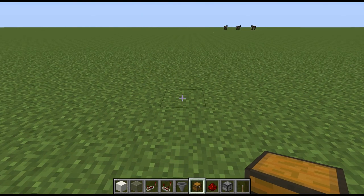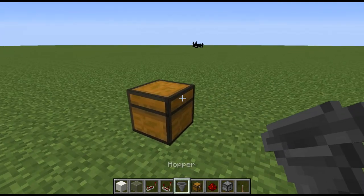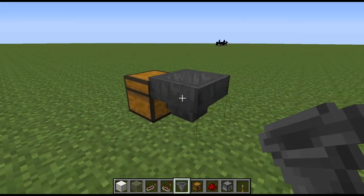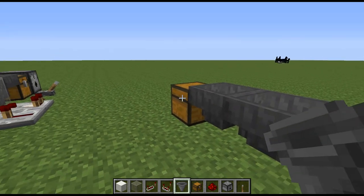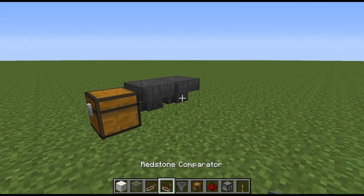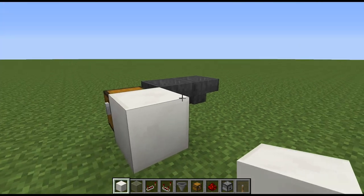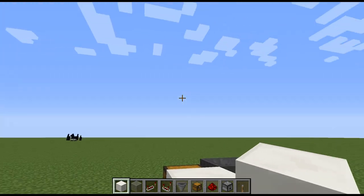To start things off we're going to place down our chest, and then on the back side by pressing shift we're going to place a hopper going into that chest, and then one more hopper going into that. That second hopper is going to be just for collecting eggs.